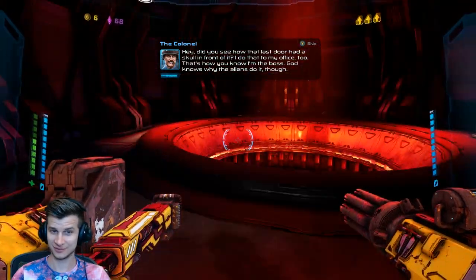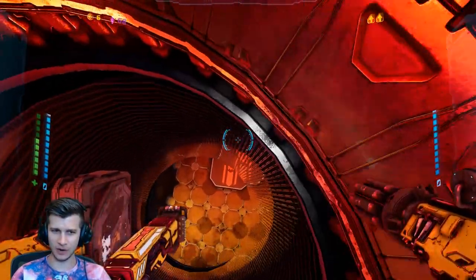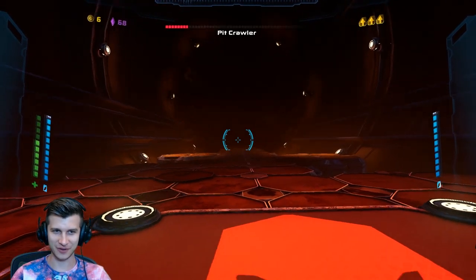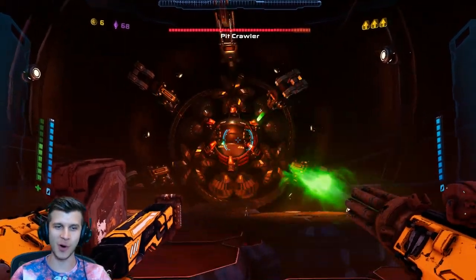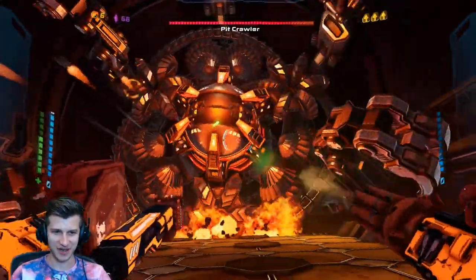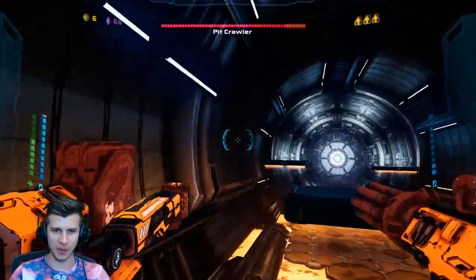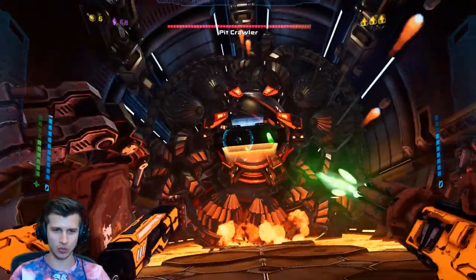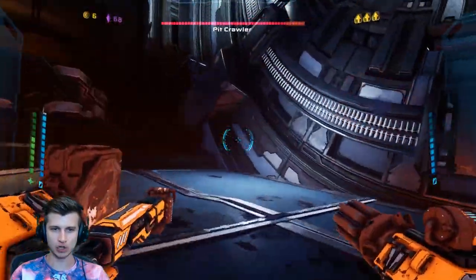God knows why the aliens do it though. Drop into the creepy red hole — it's a boss room. Let's see, this is gonna be a nice telltale sign of what this game really has to offer. The Pit Crawler — holy crap, it has a lot to offer! Oh my goodness gracious. Holy freaking crap — are we running away from this? I guess we are. Yikes-a-mania, he is ripping this place to shreds!